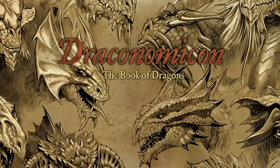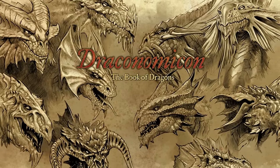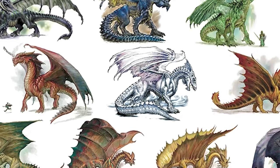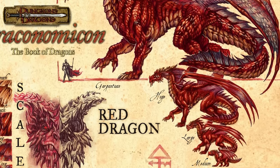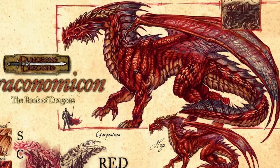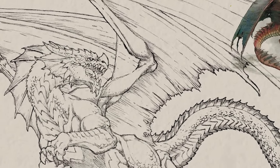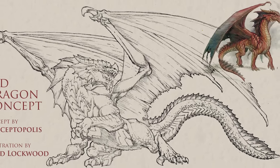In our Dragons of D&D series we have so far covered a white dragon, a blue, a green dragon, and also a dracolich. I do like the idea of covering at least one of each color to start with to get a very nice variant of characters here. We will most definitely cover multiple red dragons because there are some bangers here — some really famous red dragons that have appeared multiple times throughout the history of the Forgotten Realms and will most certainly appear within your very own 5e adventures.